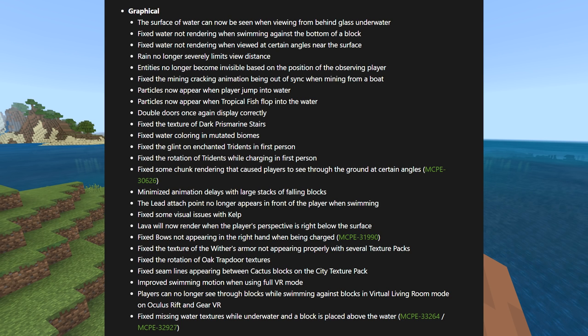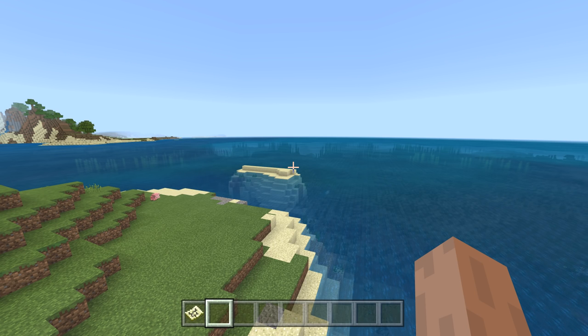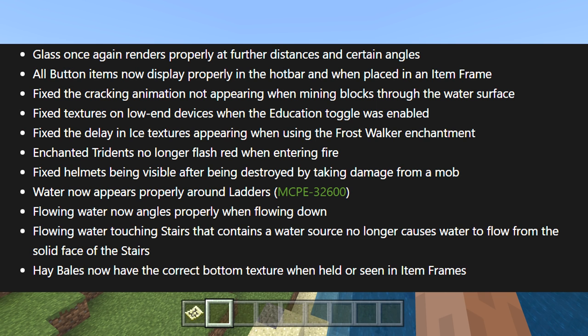Graphical fixes: water can now be seen from behind glass — the surface of water was invisible before. Entities no longer become invisible. They worked on a bunch of textures for dark prismarine stairs, double doors, and minimized certain animations. Grass now renders properly at further distances and certain angles. Water now appears properly around ladders. Flowing water now angles properly when flowing down — it was very messed up before, and some tutorials might break because of how differently water flows now. Flowing water touching stairs containing a source block no longer causes incorrect flow.